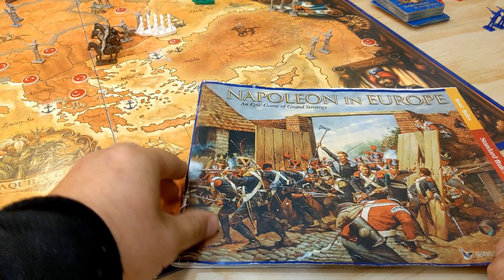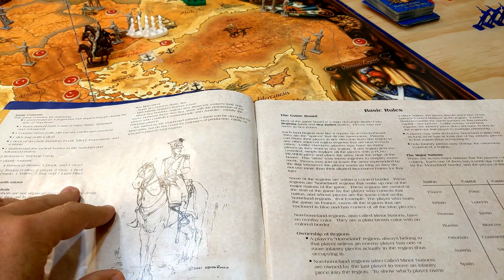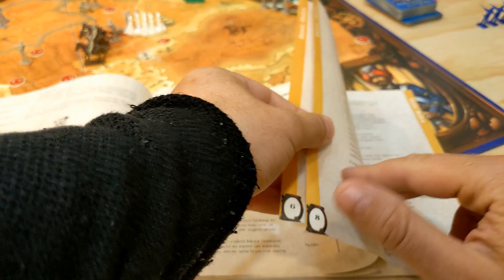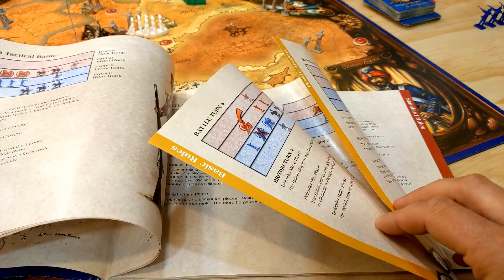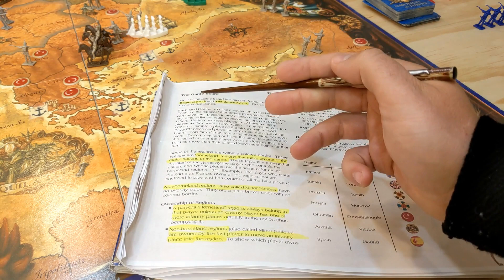My copy of the rules is very well loved and well worn. Napoleon in Europe — a game of strategic maneuver, political alliances, and tactical battles. Now the basic rule set doesn't have too many pages — it's nine faced pages and the rest is just a tactical battle example. I've printed off a copy where I could highlight a few things, so let's dive in.